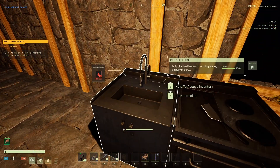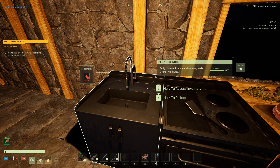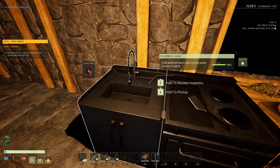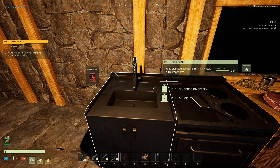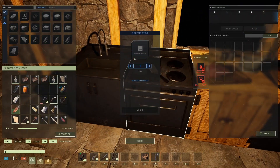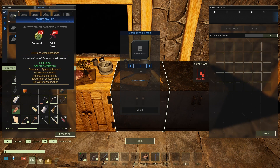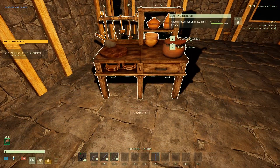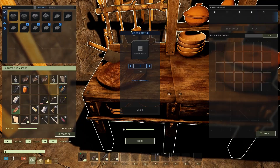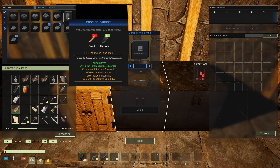Hold to access inventory. What can I put in there to fill it up? It says 'pick up fully plumbed basin and running water — a luxury of sorts.' Maybe you have to run water to it. I'll bet I'm going to need a pump in the water and use pumps to bring water up to the sink, which makes sense. Let's look at the electric stove and the kitchen bench. This thing takes the place of the other prep station and makes all the same stuff.